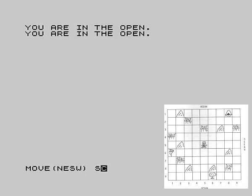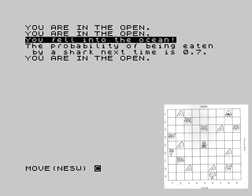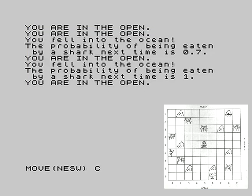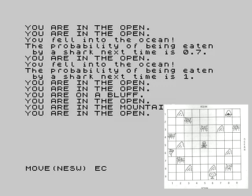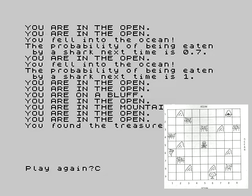One more go. I'm in the open — not very helpful. I head south twice and I'm in the ocean. Going south was a bad thing. I go west — ocean again. Maybe it's the far southern end of the island, so let's try going north. I'm on a bluff — excellent news, there's only one bluff on the island, on the western shore. If I go east and then north to the mountains, and then a few steps east, providing we don't get lost — treasure in 10.